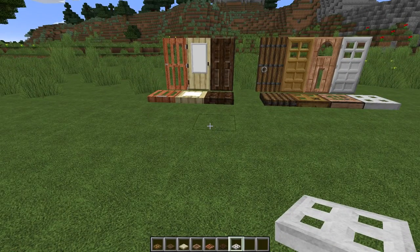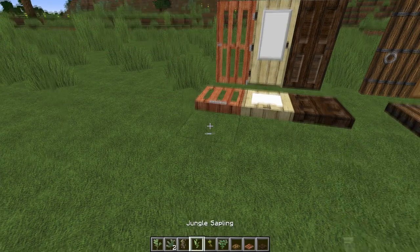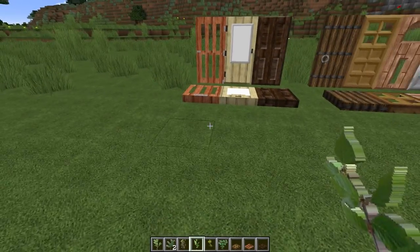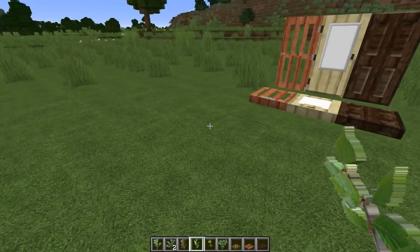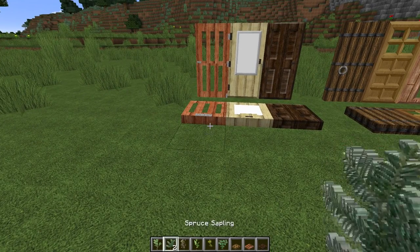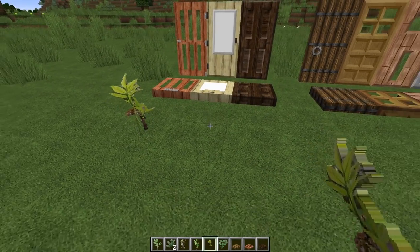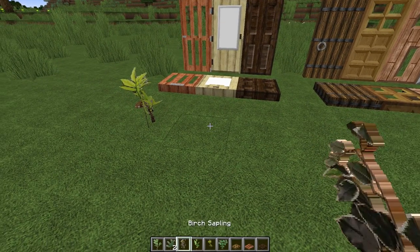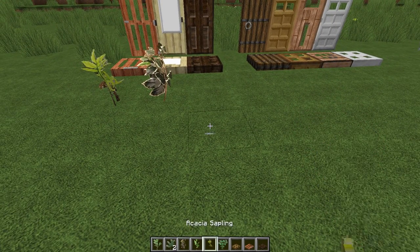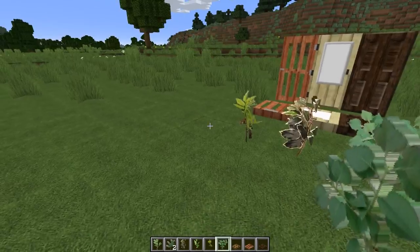After the doors, let's move on to saplings — I'm very excited about these. All six saplings are mine; R3DCraft had no saplings textured at all. There's the acacia sapling, the birch — that was the first one I did — dark oak, spruce, regular oak, and jungle. What I did is I took pictures of real-life saplings of each tree I could find and made the saplings from them.